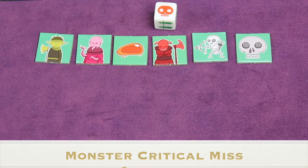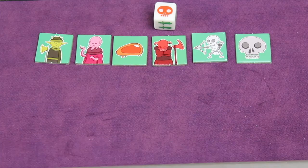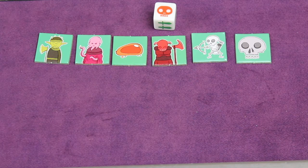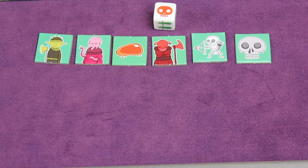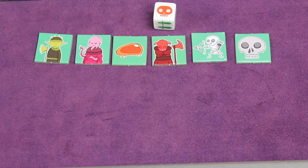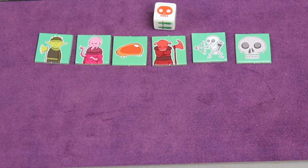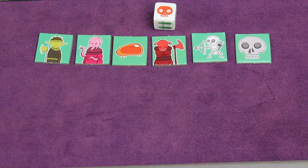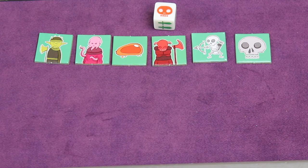Back to critical misses — each monster does something different. Goblins steal and discard one gem randomly from the gem pile. The flayer causes that hero to lose their next turn. The blob steals and discards one item from the hero's inventory. The minotaur deals an additional one damage point to the hero. The skeletal archer stays on the dungeon floor and must be attacked on the next turn before the hero takes any other actions.